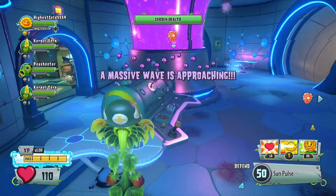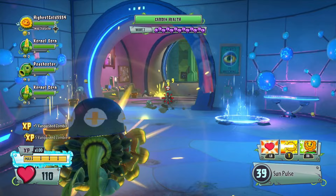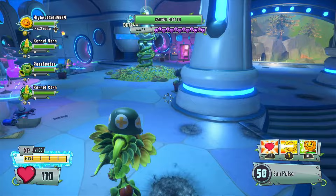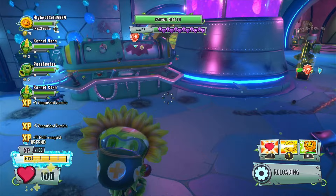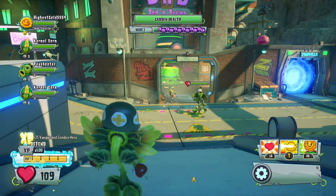Massive wave is approaching — this is the meat and potatoes of the level. We are going to be needing to defend ourselves from copious amounts of zombies for a very long time. Oh my goodness, they're using the portal! No portal using is allowed — though they're going to keep doing it anyway. And with the imps — give it a break with the imps.